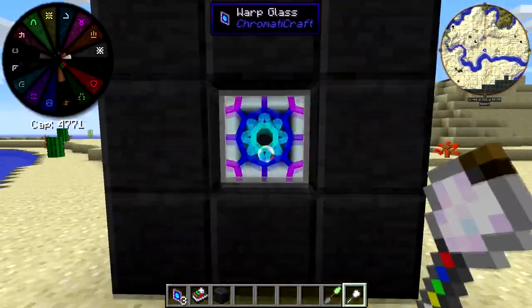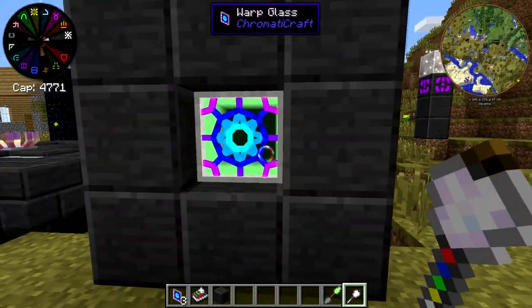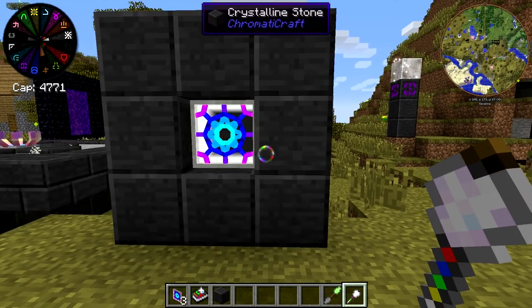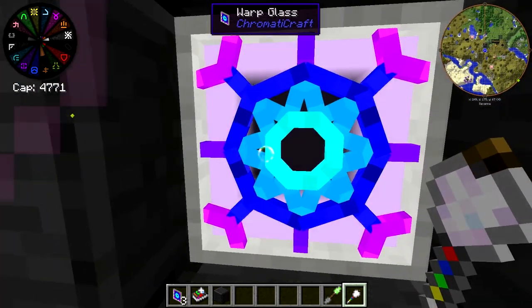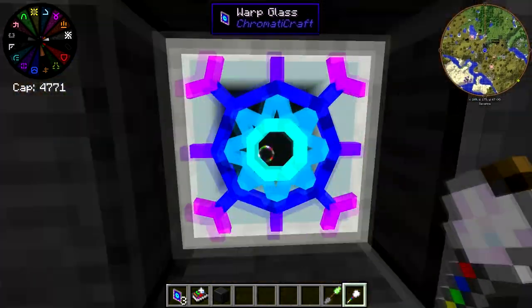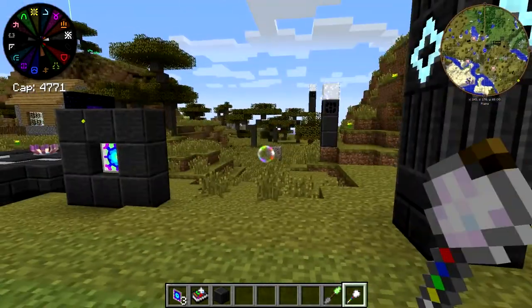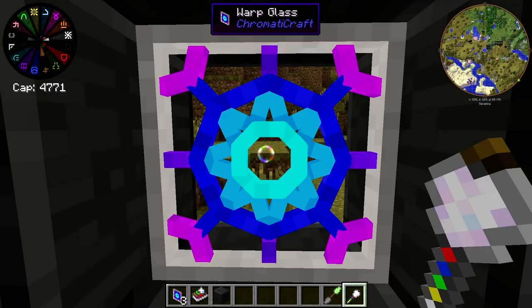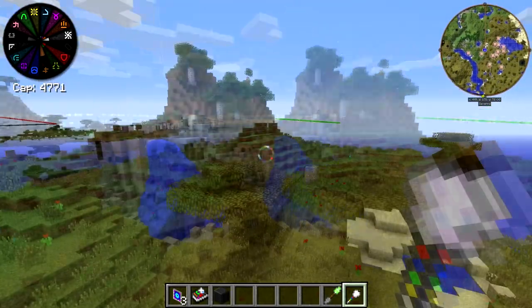So if I hold shift and right click, make it transparent, and look through it — boom, we're back here. It happens sometimes very quickly, other times slower. This seems to be a reference to the game Antichamber — just with the way it looks, it reminds me heavily of Antichamber. I don't know if it's intended to be a reference to Antichamber, but I think that's what it is.